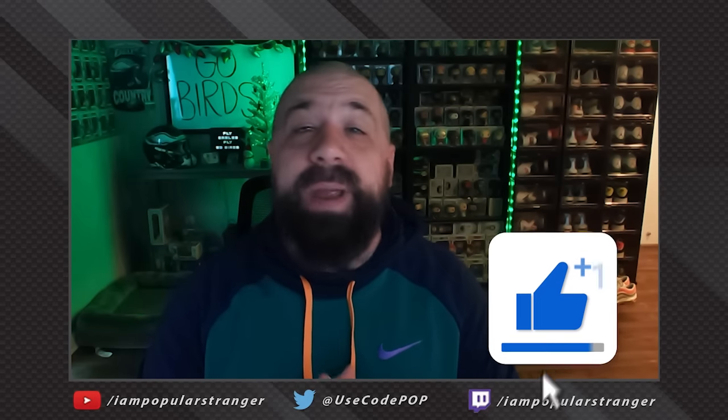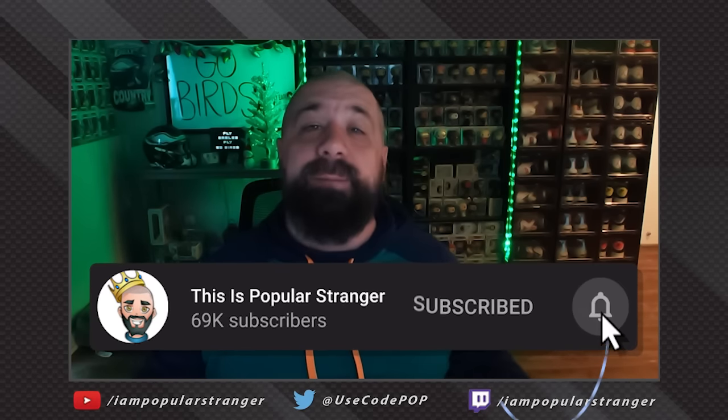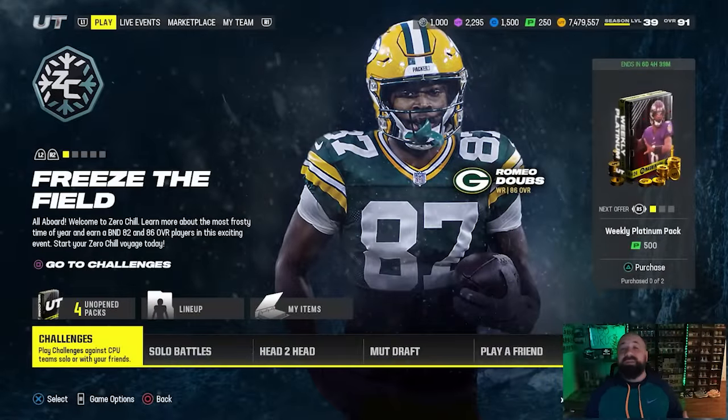Hey, what's going on everybody, this is Popular Stranger and we are back again today with another Madden 24 Ultimate Team video. In today's video we're talking about stocking stuffers from the Zero Chill promo — we're going to go over how to get them, how to upgrade them, and the best ones to put on your team.